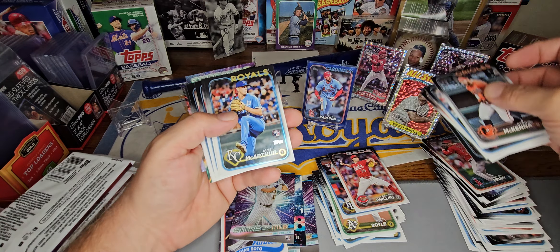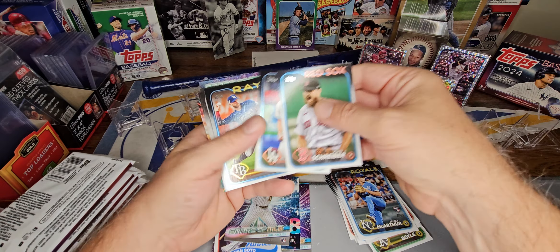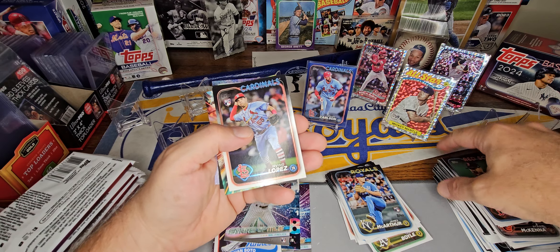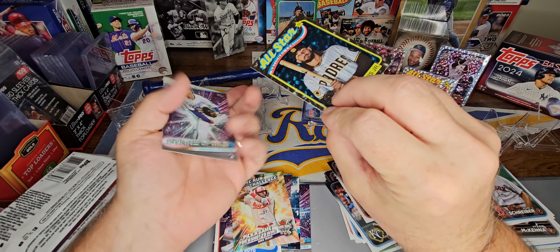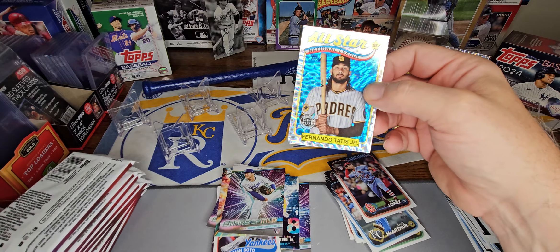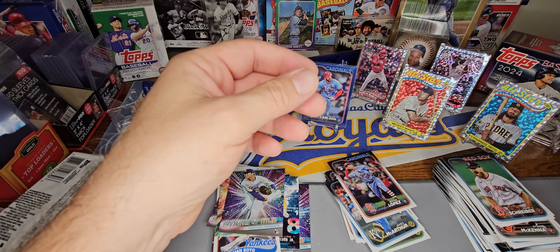Kikuchi. There's Jake — James MacArthur, excuse me. So new to the Royals, I don't even know how to say your name. Lopez and a Mike Trout home run challenge — out for the season. Tatis on the foil board and Yamamoto. Too bad about Trout, out for the season.